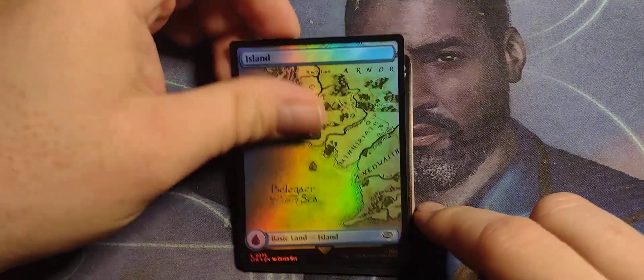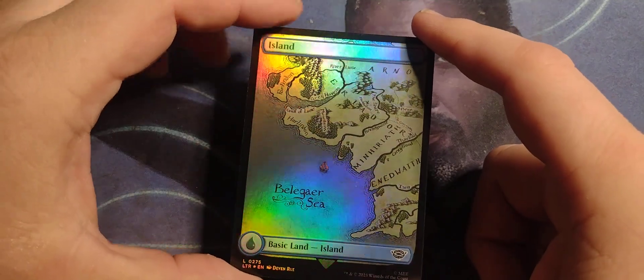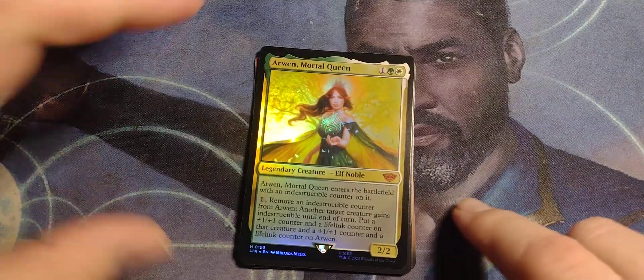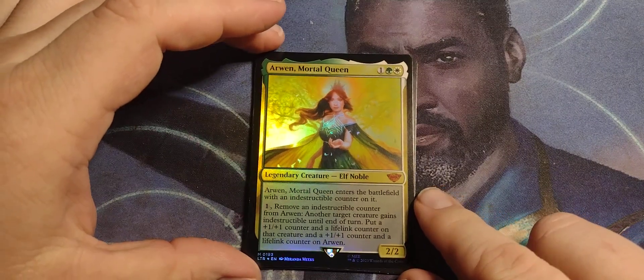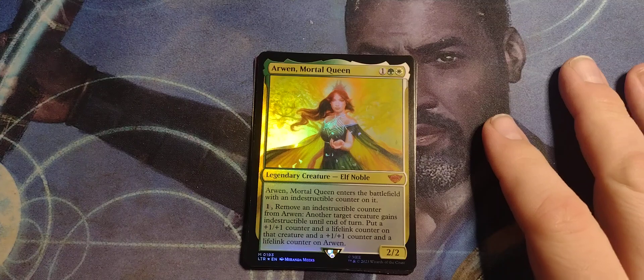We got an Island — it's Art Island. Ooh! Arwen, Mortal Queen. That's a good mythic to have.